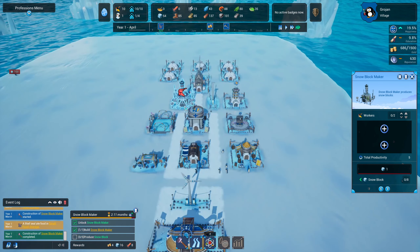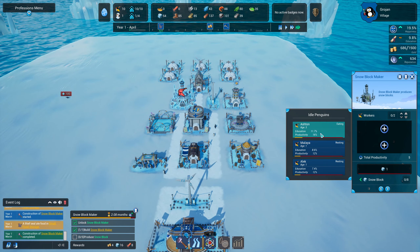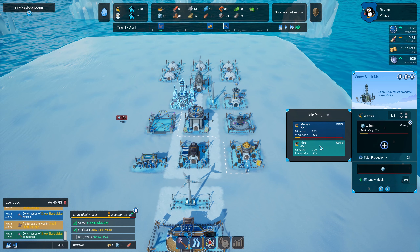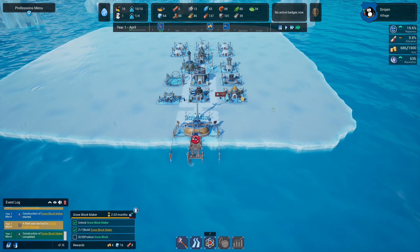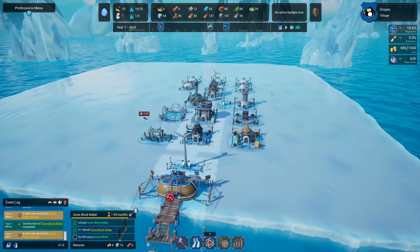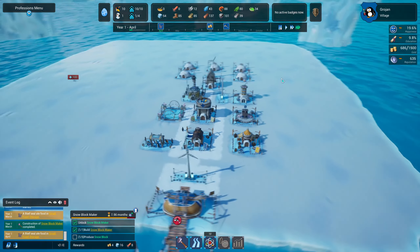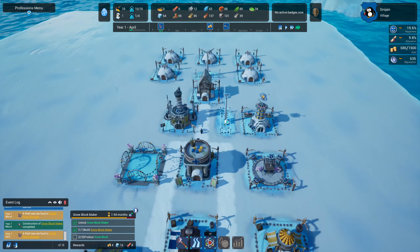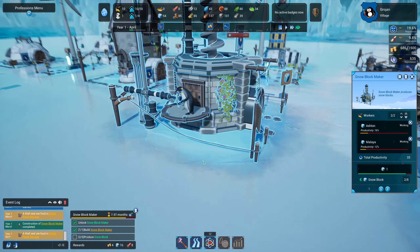There's one of them — they're both level 12 but we've only got one spare person. Just waiting for this group of seals; it says 'a group' in the calendar so it can't be good. Our little snow block maker — look at it! The penguins are sitting there spinning wheels and drilling down, collecting ice from underground and making the snow blocks with it.